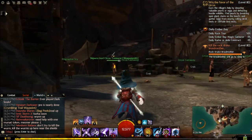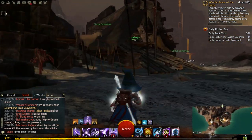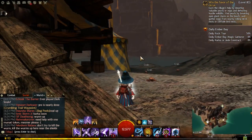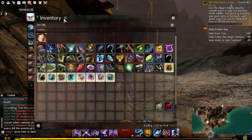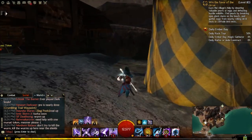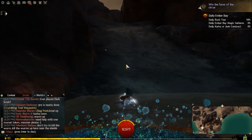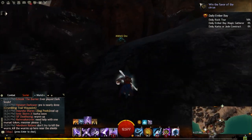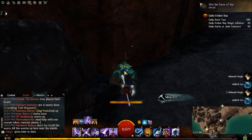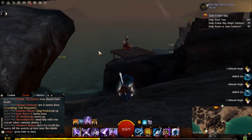I had to cut the video real quick because I forgot to equip my proper harvesting tool — I harvested that ore without the correct tool. You want to make sure you switch your tools, otherwise you won't get the Unbound Magic. Now equipped, this is a great harvesting tool because anywhere in the world — whether in Queensdale, the Maguuma areas, or the Fire Island Chain areas — you will get Unbound Magic, which is valuable currency we can convert to gold. As you can see, we're getting Unbound Magic every time we harvest, whether it's ore, herbs, or trees.